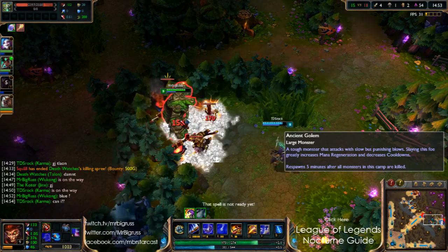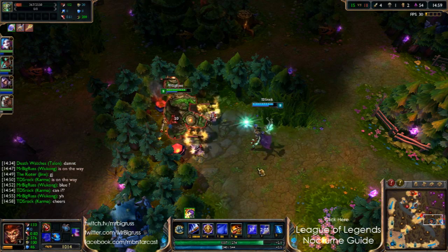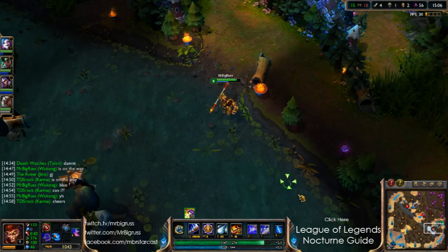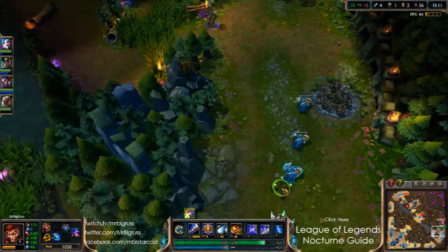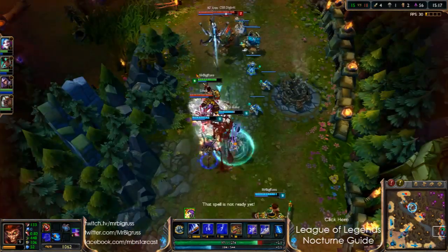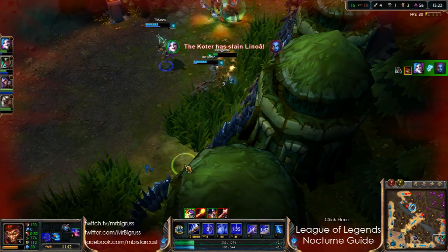I'll give the blue buff to someone if they want it. I could have used that smite — I was going to take Dragon, but whatever. The best thing to happen now is just to back away. My ult's up, but Eve's about, so it's a bit dodgy going in here.